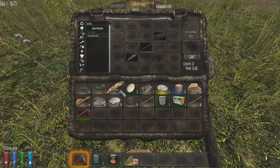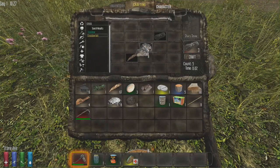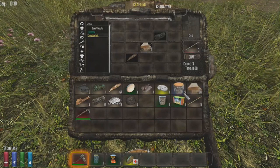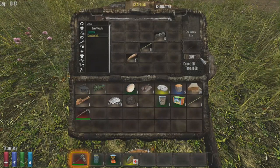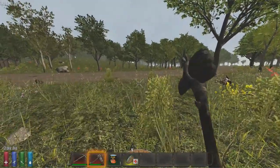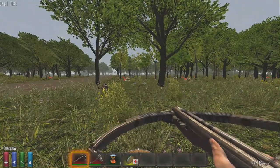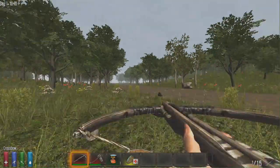To make crossbow bolts, you need feathers, sticks, and sharp rocks. To make sharp stones, put small stones in the crafting area. Now we've got ourselves a ranged weapon and a melee weapon. They're not the best but they'll get the job done. We now have 16 ammunition — load that into the crossbow and we're ready to go hunting for animals or the undead.